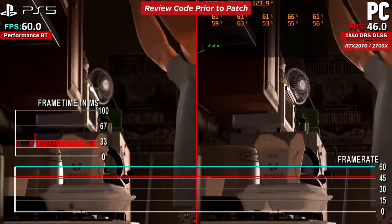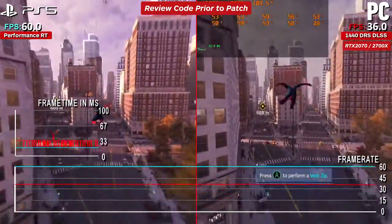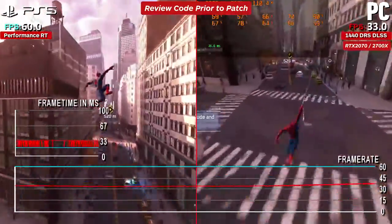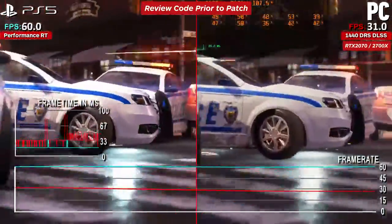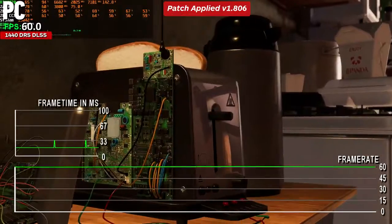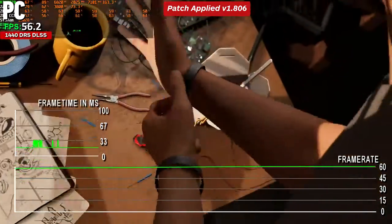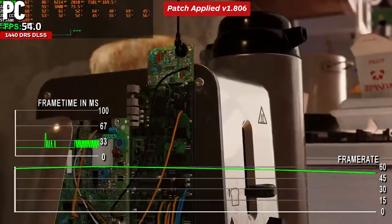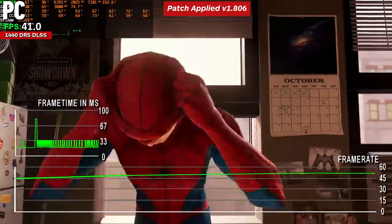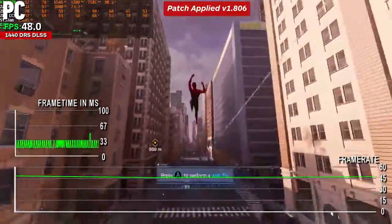Taking the RTX 2070 — overclocked to more like a 2070 Super, paired with a 2700X — it really struggled to get anywhere close to 60fps in both cinematics and gameplay prior to the patch. Once applied, many of those areas are resolved. As it stood, the same issues of CPU and data-bound performance from a main worker thread and GPU under-utilisation still apply across tested machines. Version 1.806 significantly improves quality and performance across all platforms.